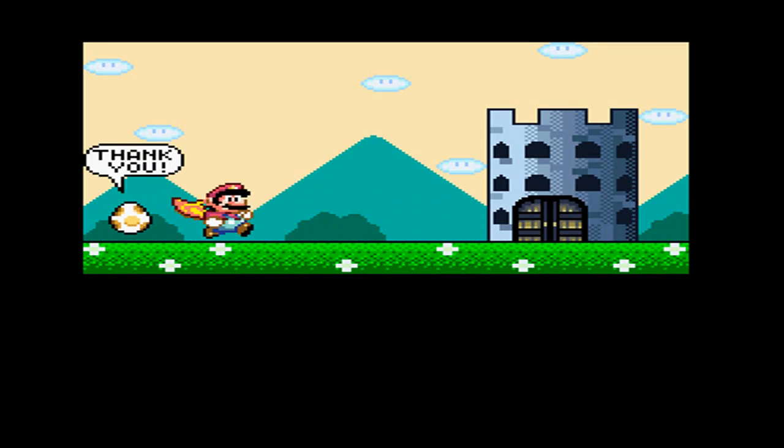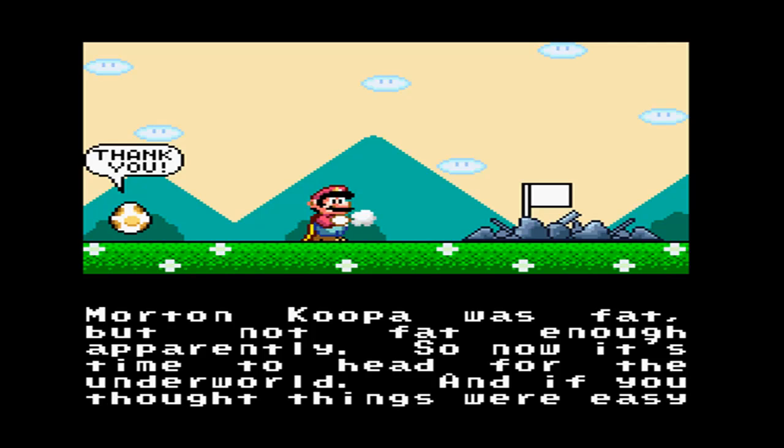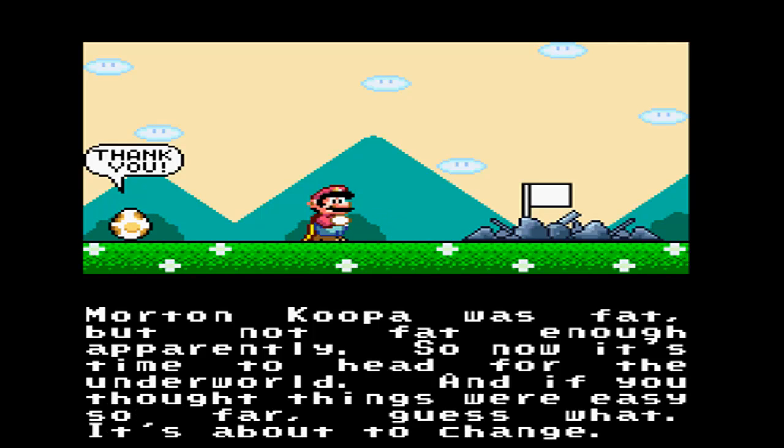Is this gonna say what I think it's gonna say? Yeah, Mario is Chuck Norris. Yeah, Morton Koopa is fat, but not fat enough apparently. So now it's time to head for the underworld. And if you thought things were easy so far, guess what? It's about to change.